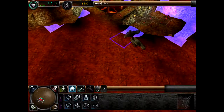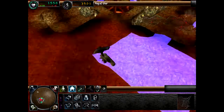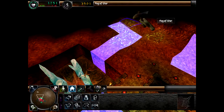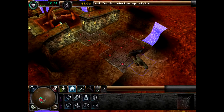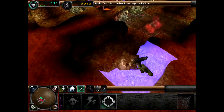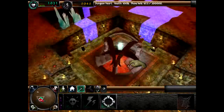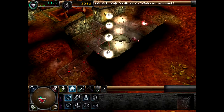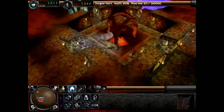Trotzdem machen wir hier schon mal den Trainingsraum größer und bauen hier nebenan eine Bibliothek hin. Dann nochmal das Ganze: erstmal einen Schlafraum. 60 beds are ready for the beginning, here we can pack a few more. Here comes our library.